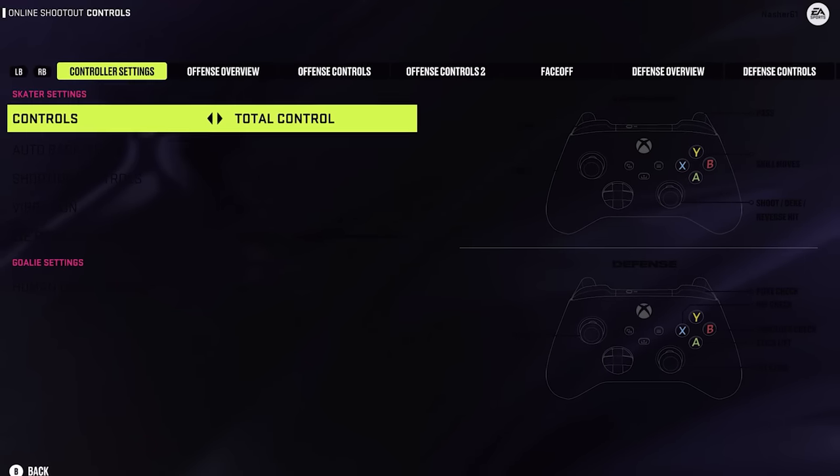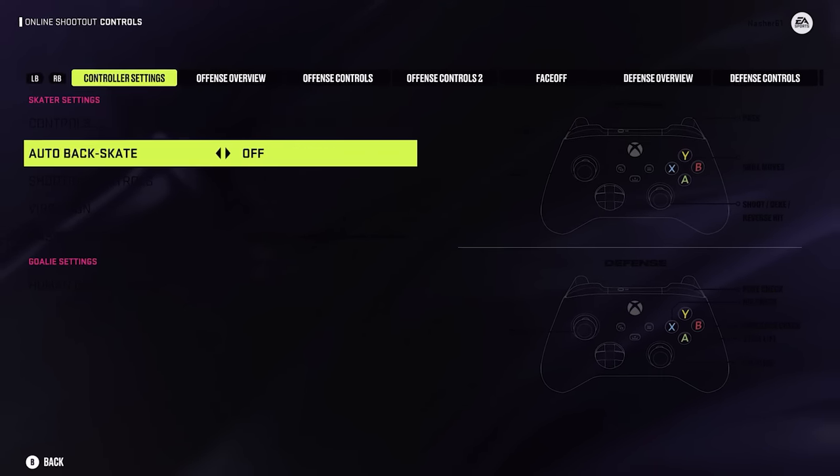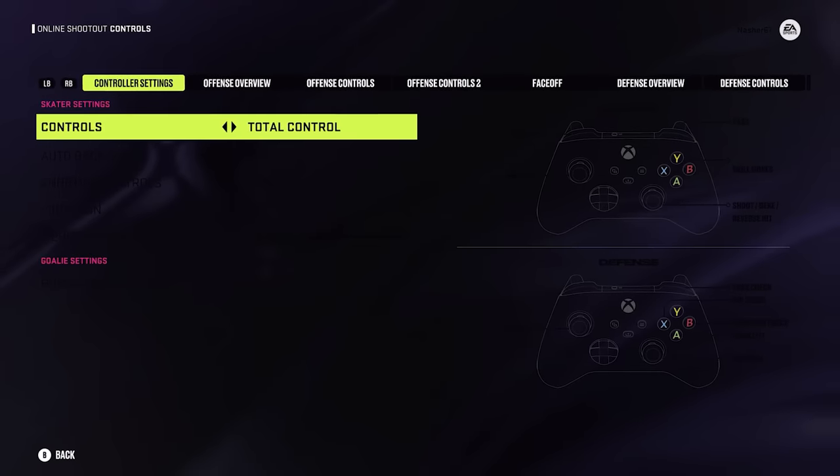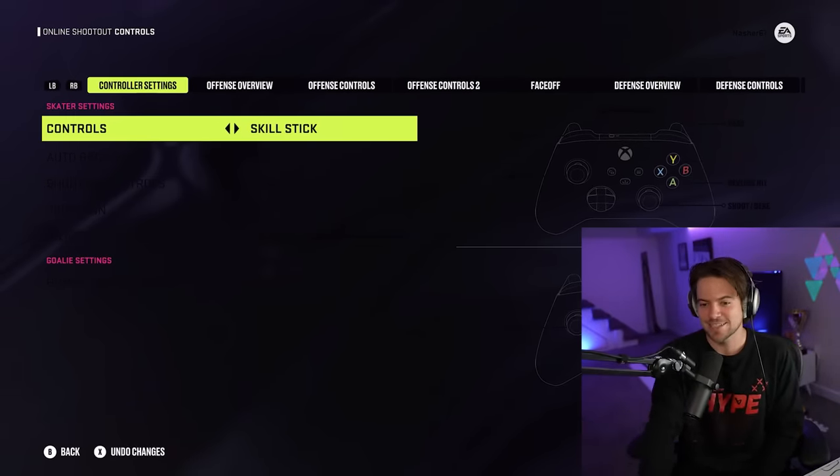Let me know what controller scheme you're using for NHL 24 — you going into Total Controls or staying with the skill stick? I think I'm probably going to stick with the skill stick. We got to switch the controls now and hop into game two. We're learning that the menu screen in shootout settings still has the black text on the black screen — so that's what we're currently dealing with. I have to go from Total Control to skill stick.